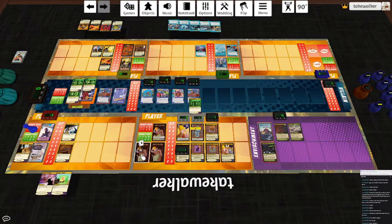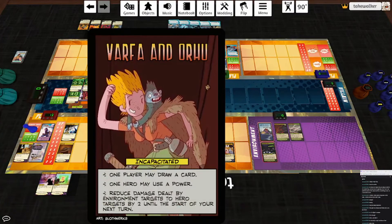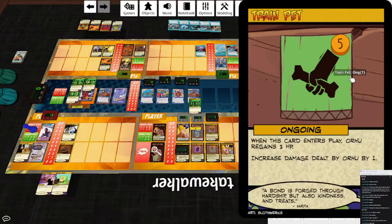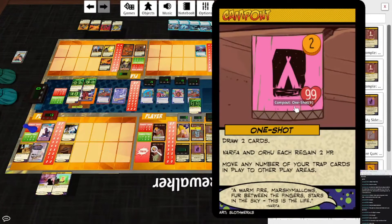I dood it. Let's take a look at Varfa's deck. Worth noting I forgot to read their setup card, but it's basically the normal thing. Varfa being incapped is what flips this, and that gives you that to work with. Train Pet: when this card enters play, Orhu regains three HP, increase damage dealt by him by one. Quiver: when this card has three tokens, destroy it. Search your deck or trash for Aim Shot, Quick Shot, or Heart Shot, put it into play, put a token on this card. Camp Out: draw two cards, Varfa and Orhu each regain two HP, move any number of your trap cards in play to other play areas. That's a very nice card.